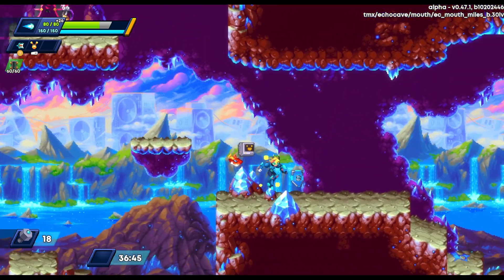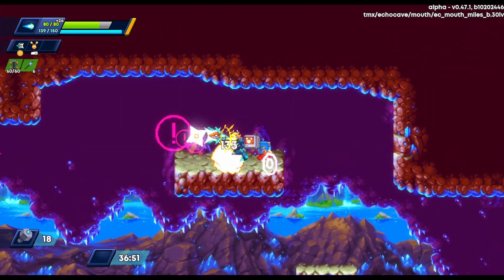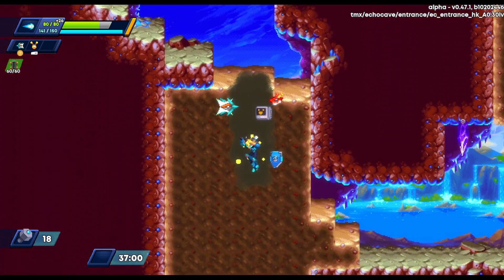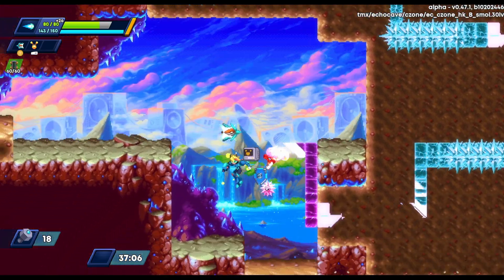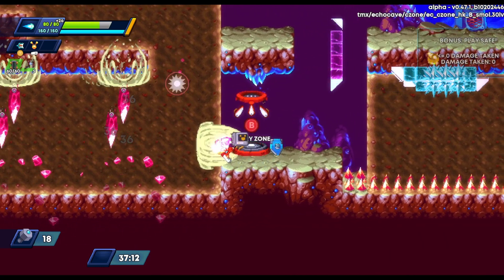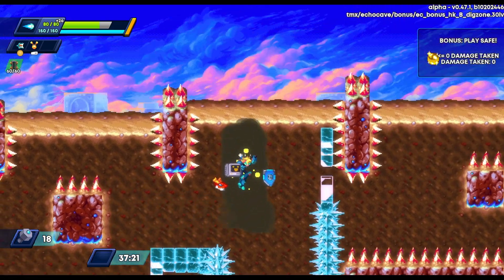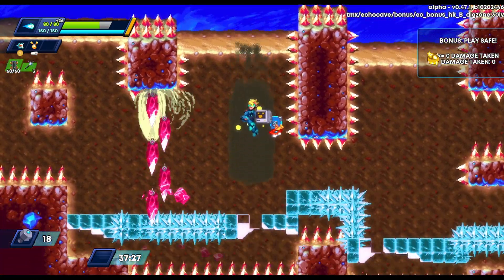There's a little dude rocking up here — I have no idea what that guy is, he doesn't attack you but you can kill him, so I do. We're back to digging. You'll notice these crystals keep spawning near me — they're really annoying but we just deal with them. We're in another Glory Zone, trying to be careful not to take any damage, being really precise with my movement.